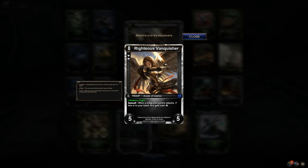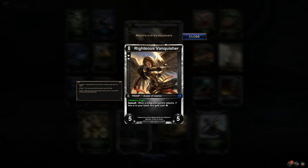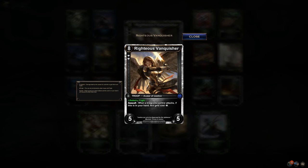Righteous Vanquisher: life drain, flight, and assault — when a troop you control attacks and this is in your hand, this gets its cost reduced by one. I'm thrilled with this card. Let's do the napkin math: one troop turn one, swing turn two, one troop turn two, swing turn three — at five cost, you'd need to keep the field clean. This probably works better in Diamond Ruby with some burn and removal to clear troops. But I love it — the avatars and angels are just neat cards, and the art is spectacular in this set.